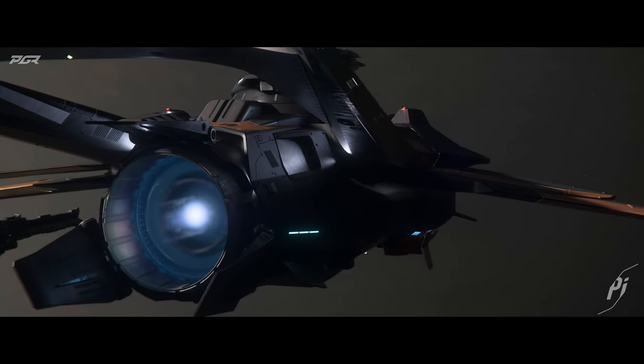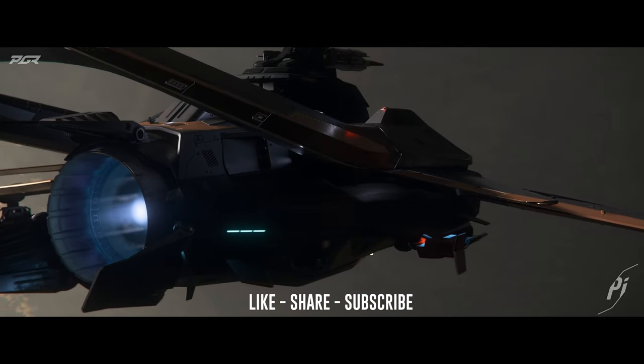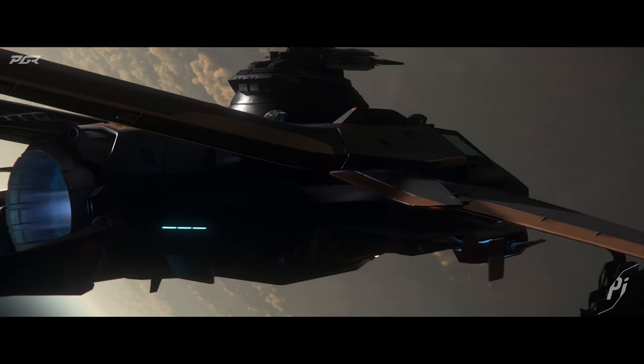Alpha 4.0 just dropped into Evocati again — a new update. This time around there are a few changes. This current build will focus on 4.0 and includes a 4DGS server mesh, starting with 350–380 player counts per shard and two servers per solar system. There's a lot more beef here than the last one, which was 4DGS with 250 players and one server per solar system. This seems like a more beefy configuration, so I'm really curious to see how the playthrough is for some of the streamers.